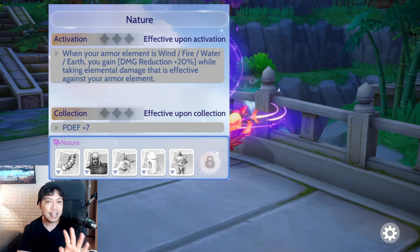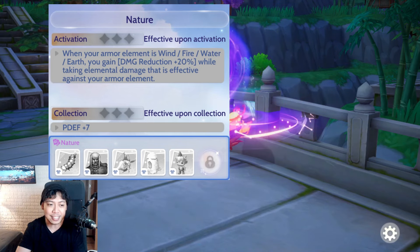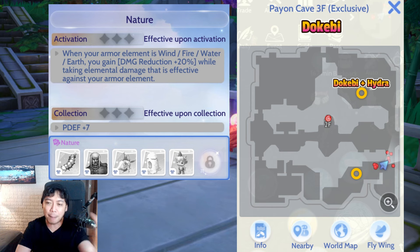Now let's go to the Nature card deck. Nature is the deck that focuses on counter element resistance. First, Dokebi — we go back to Payon Cave Third Floor with two spots. The upper spot doesn't have as many Dokebi but has Hydra nearby, so if you want to farm both Hydra and Dokebi that's your spot. If you want only Dokebi and maybe Nine Tails as well, the lower spot is better.